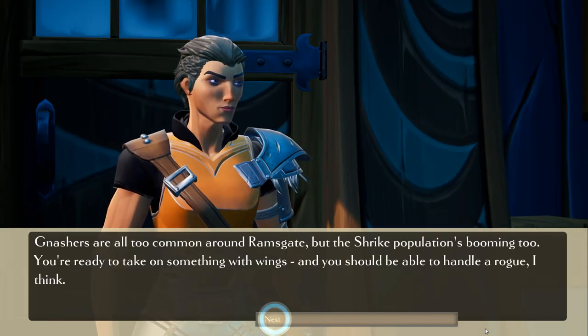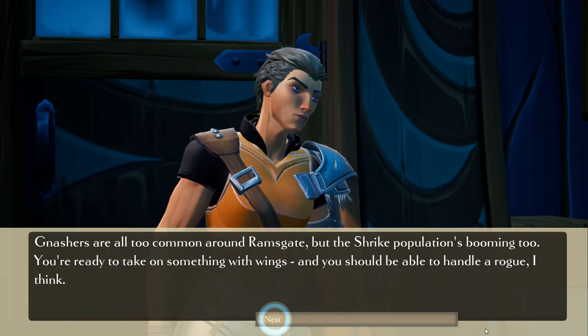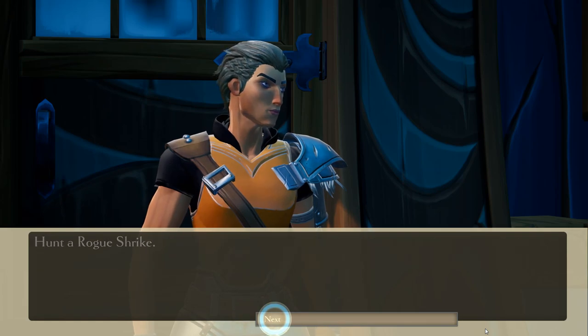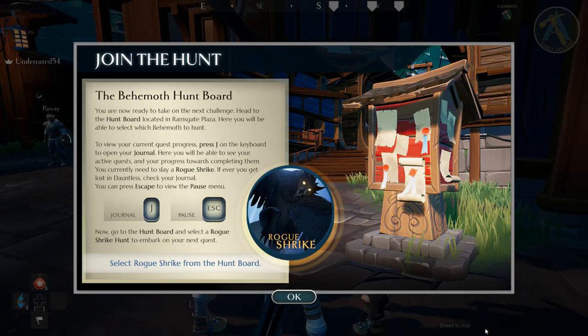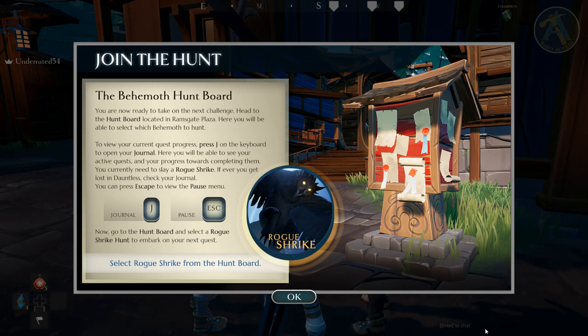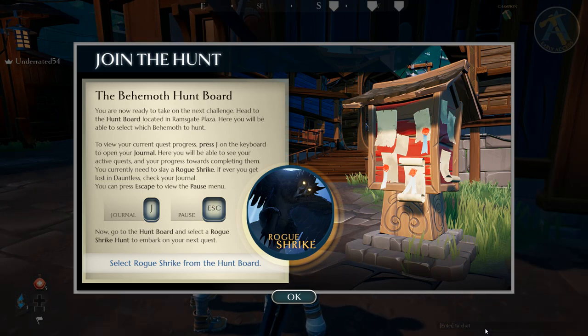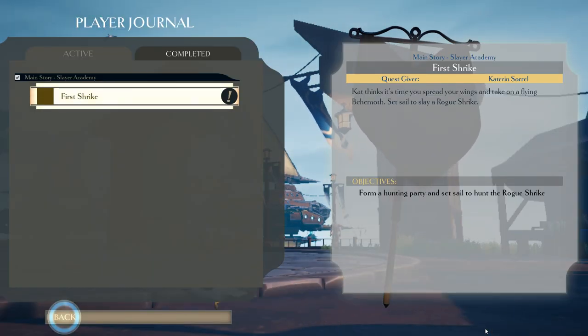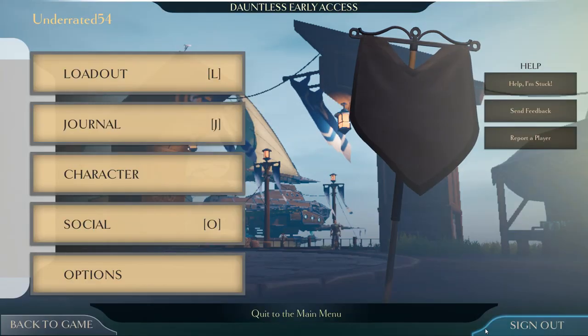New quest incoming: Nashers are common around Ramsgate, but the shrike population is booming too. Time to take on something with wings — hunt a rogue shrike. I need to head to the hunt board in Ramsgate plaza to select the hunt. You can press J to view your active quests and progress. I need to slay a rogue shrike — it's labeled as Six Delta difficulty.